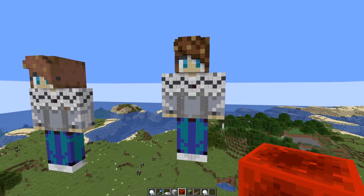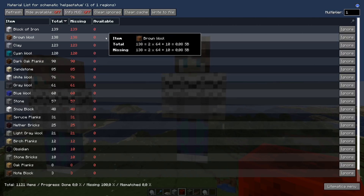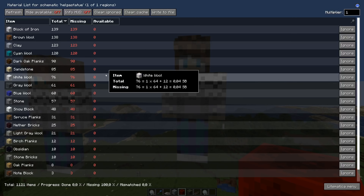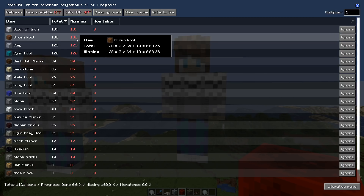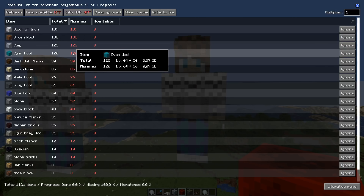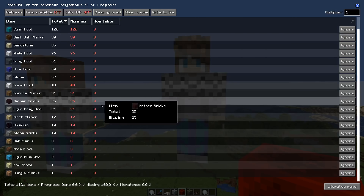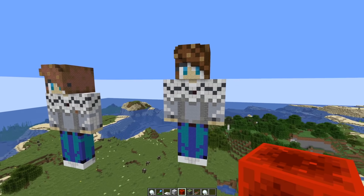I made a materials list already so you can check that out. Wool is going to be a problem - we have a very small white wool farm with just one sheep that gets sheared by a dispenser. But we need a lot of colored wool as well. Let's check in survival how much we have.